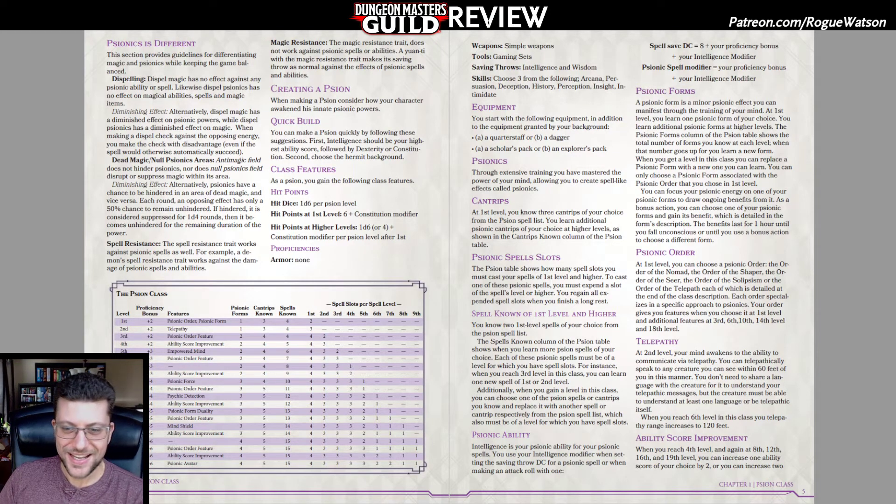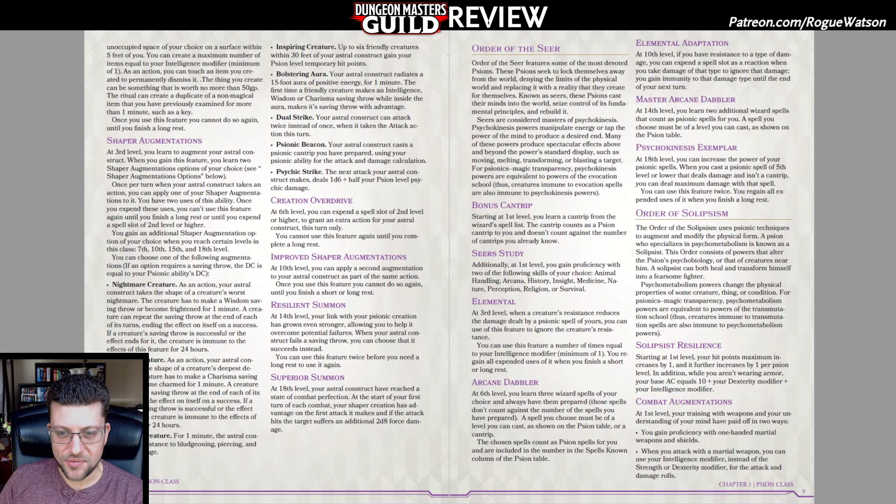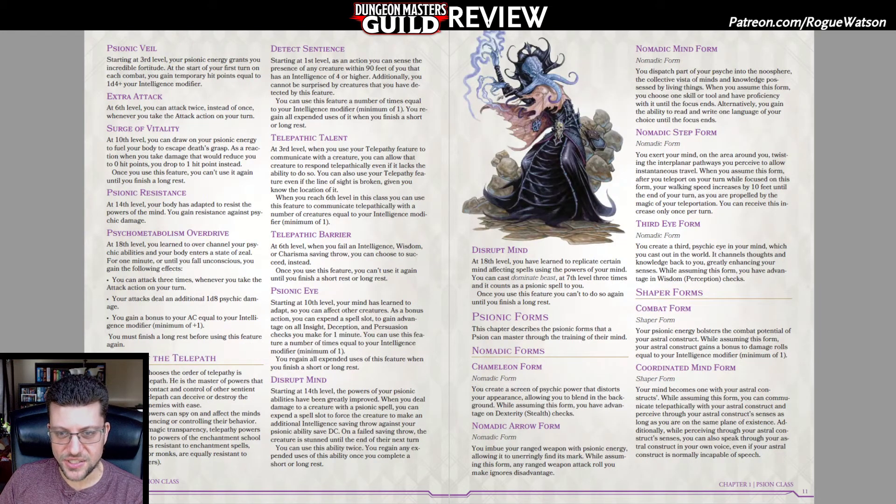You can activate a Psionic Form with a bonus action, and they give you some kind of buff or extra ability — maybe advantage on a certain check, or maybe you can move an extra ten feet. It's not hugely game-breaking, but it's interesting that they're all divided up into the various subclasses, so they really want you to specialize, and they're only available for those subclasses.